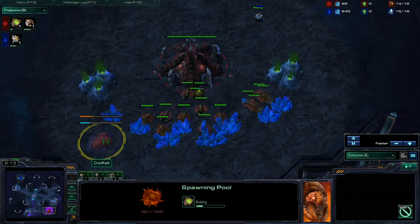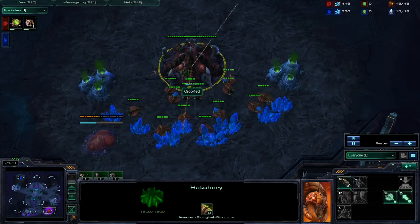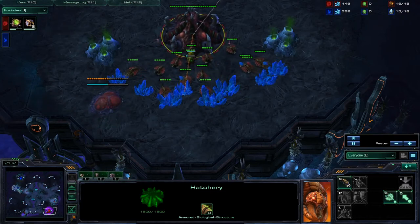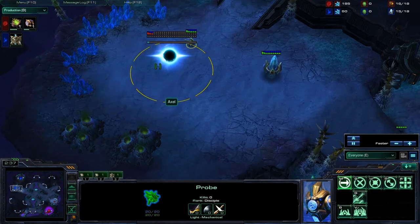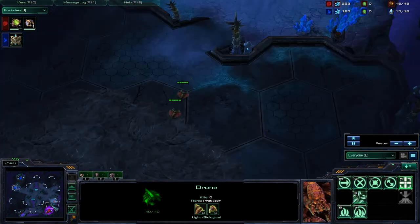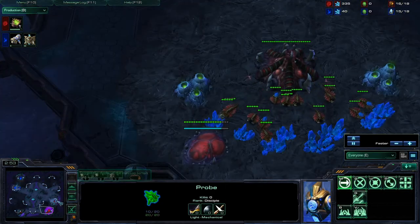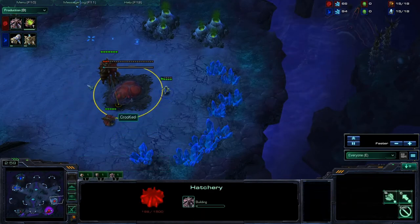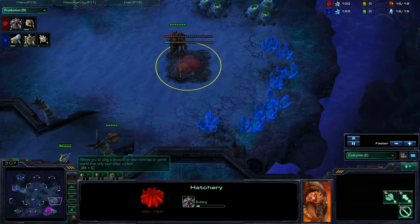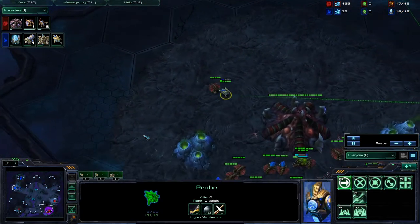Our red Zerg is dropping down his gas. I believe it was a 15 spawning pool, and he is not getting any gas, so it does look like he may be going for a gasless expand. Axel, as I predicted, is dropping down that Forge first, and Crooked is going to go ahead and scout this. Crooked sends a few Lings out to try and deal with this probe and get his hatch down before Lings even come out — and yes, he is able to do that. Some great micro right there.